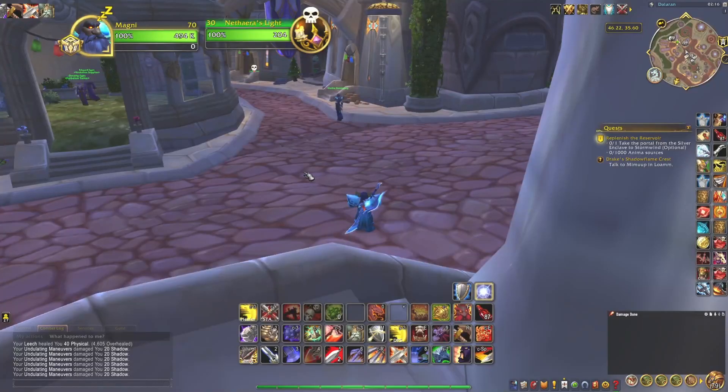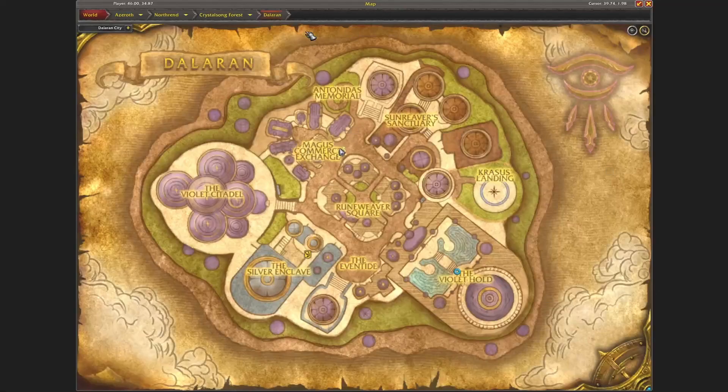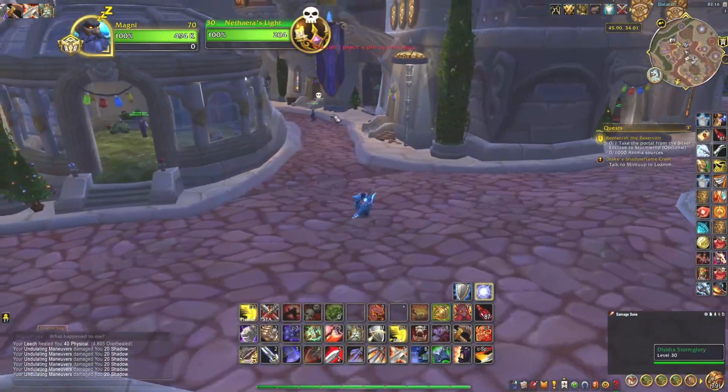I have found the Nathairas Light. I am using a target macro of the Nathairas Light and searching for it in the city. And I found it currently right there, as you can see right in front of me.